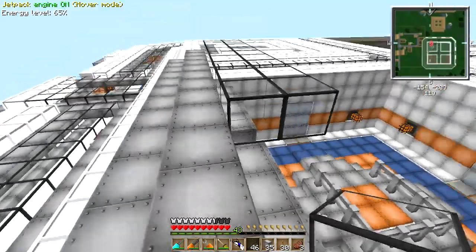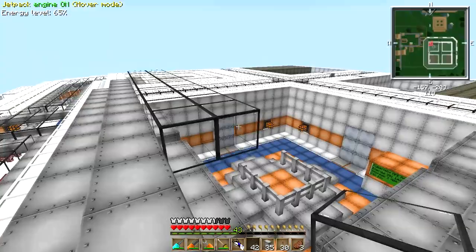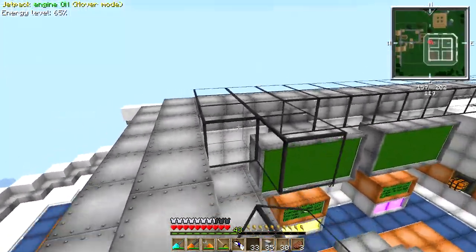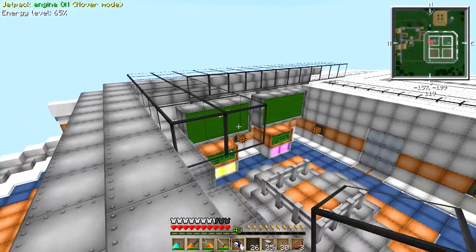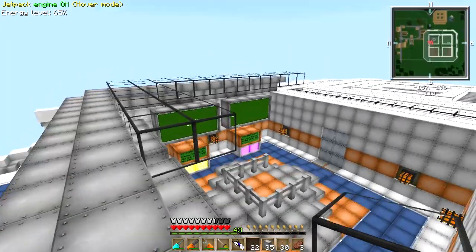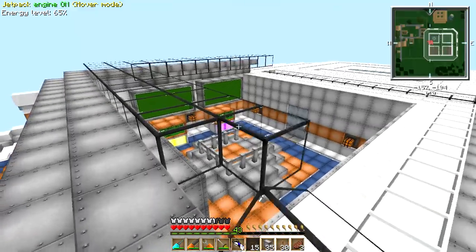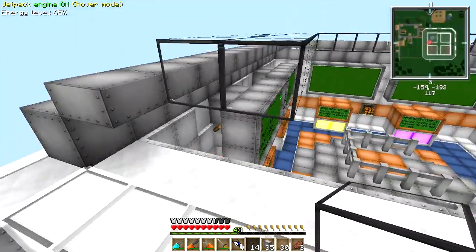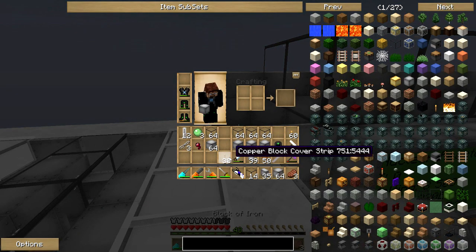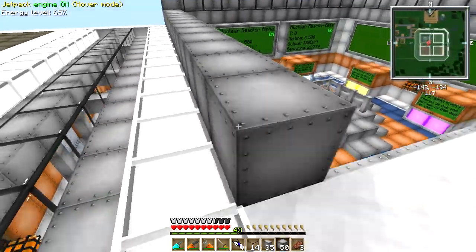I also like this gradual increase of height rather than going block by block. In Minecraft vanilla it's really difficult to make roofs look like they have a nice gradient because your gradients are always really steep — you're going block up, block up, block up. Whereas in Feed the Beast you can go half slab up, half slab up, half slab up. That's looking pretty awesome.